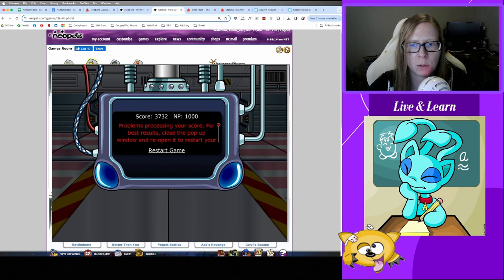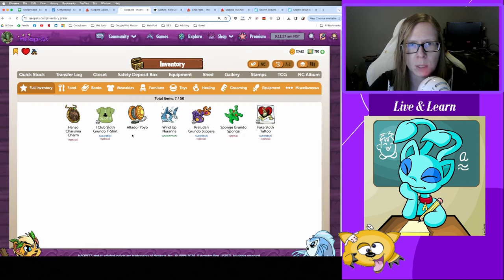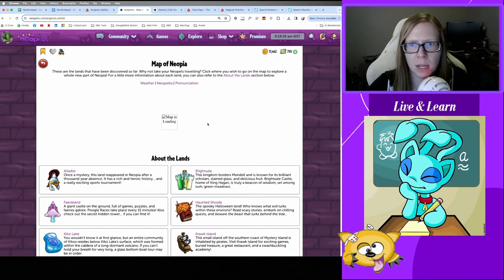When playing games in the Game Room, your score might not go through. If you're playing a long game like Sutek's Tomb and get a great score, before submitting, open a different tab and check that the site is loading properly. If you get a good score but the submission fails, you can take a screenshot and send a support ticket to the Neopets team — they should get your high score entered. This is especially useful if you're going for an avatar or a high score trophy.